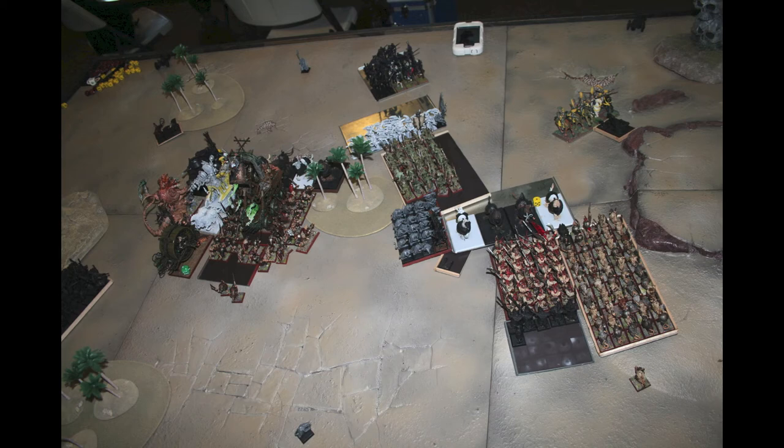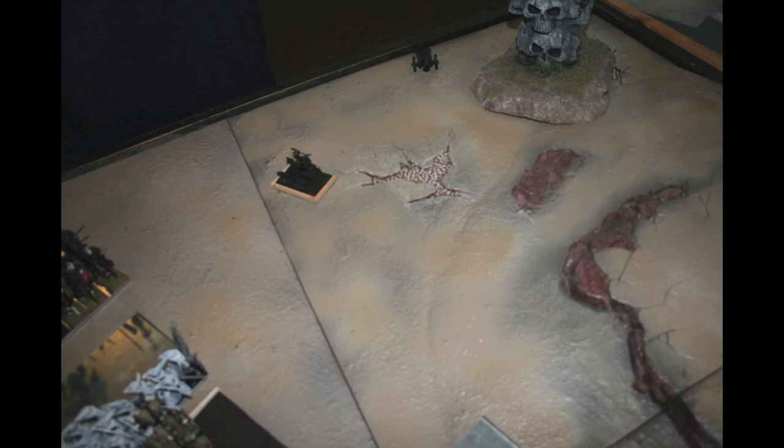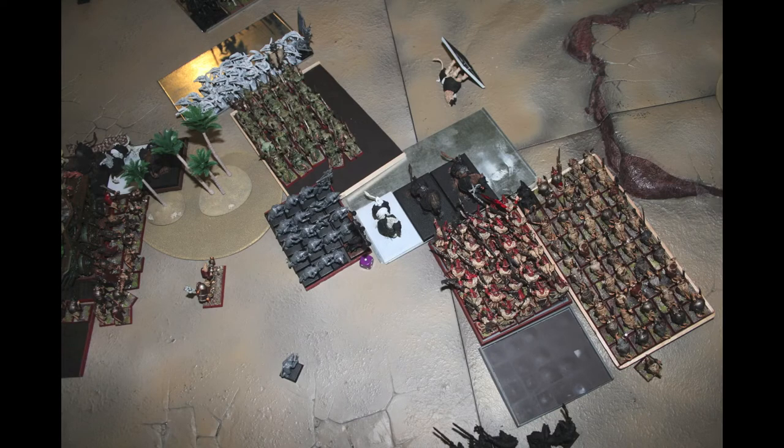The Plague Monks charge in on the Halberdiers, positioned so they won't be in the forest since I don't want to lose ranks. The Hurricanum gets knocked out, and the Hurricanum is one of the reasons the Demigriffs did so well — a lot of their hits got through because they were all at plus one to hit. The 23-point giant rats kill a Pistolier, break them, and run them down. Between the Slaves, Storm Vermin, and naked Clan Rats with BSB, they kill a Demigriff — probably with help from the hero.